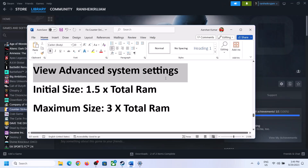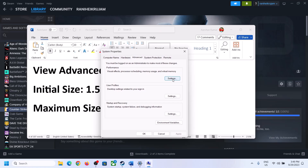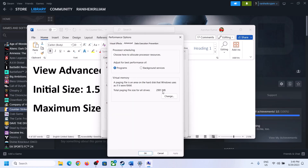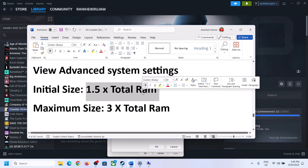The next step is to increase virtual memory. Type View Advanced System Settings in the Windows search box, open it, click the first Settings button, go to the Advanced tab, and click Change. Uncheck the box that says Automatically Manage Paging File Size for All Drives, then select the drive where the game is installed. Enable Custom Size.